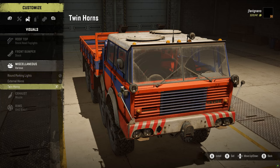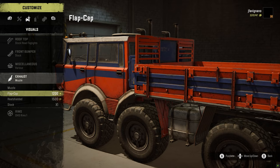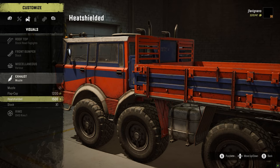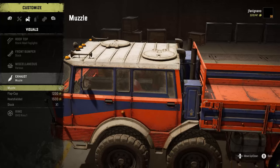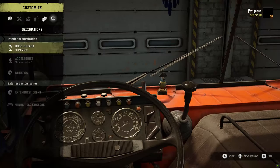Then we have round parking lights, external horns, or twin horns on the side. Exhaust options: you have a muzzle, flap cap, heat shield, or stock. I like the muzzle ones — big fat stacks in the back. Rim options: a couple of rim options, not a whole lot there unfortunately.